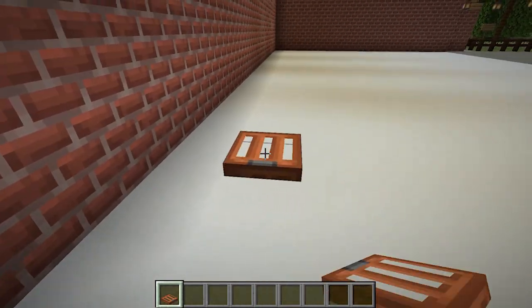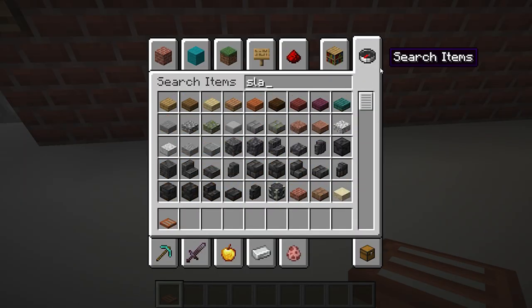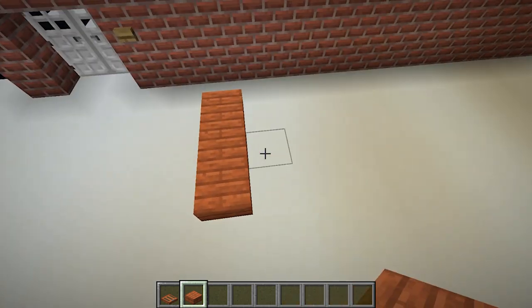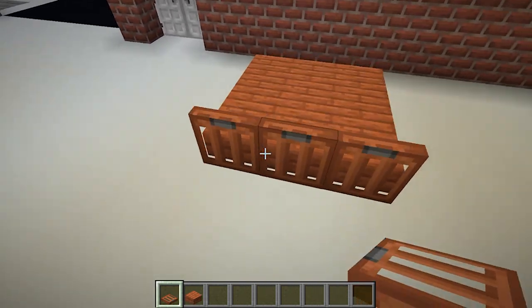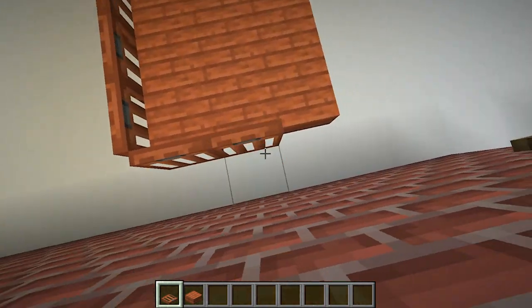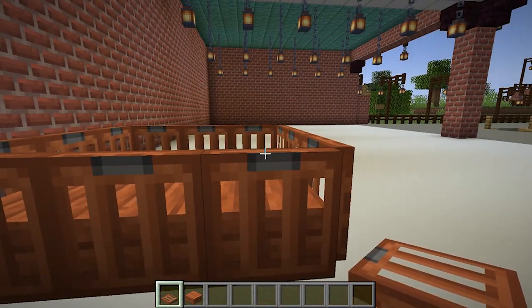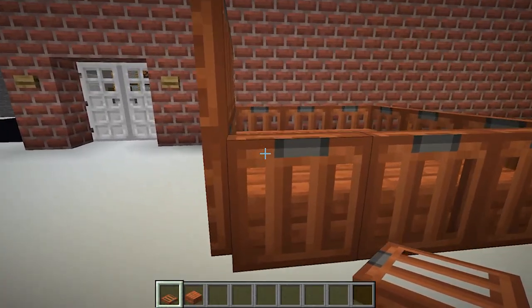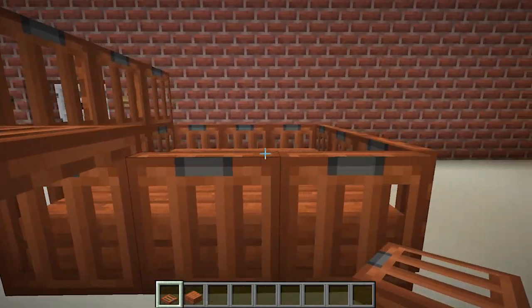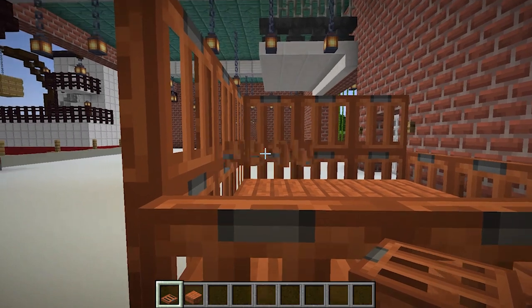We want like a floor for it, so maybe let's get some acacia slabs. Yeah, acacia slabs is a good idea. I like that. Then maybe - yes! Okay, I like that very much. I think we should make this maybe two to three high. And I think I know exactly what I'm going to put in this crate - it's kind of like a cage-crate kind of thing.